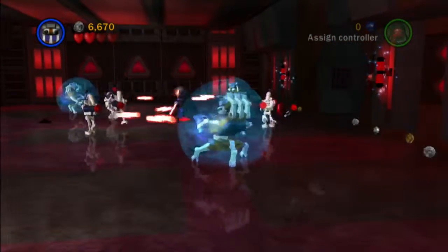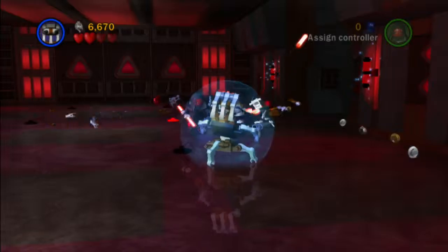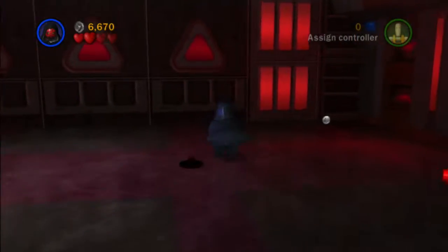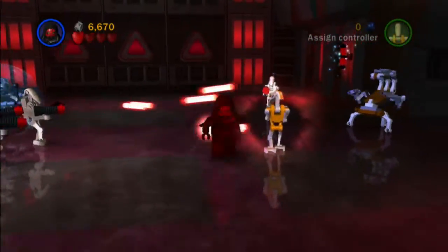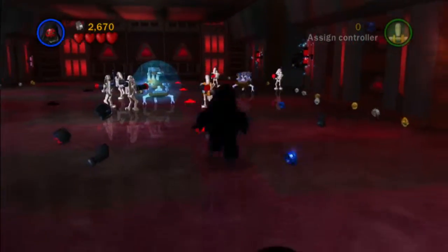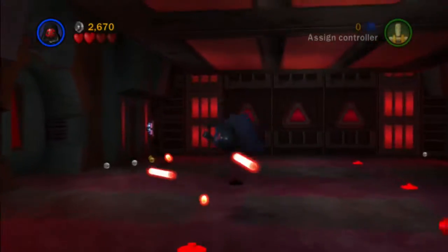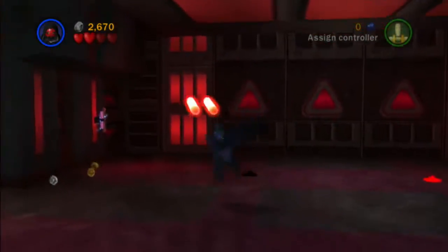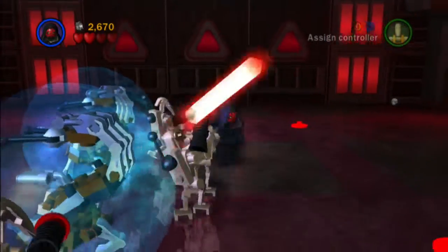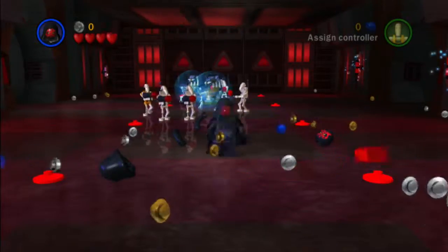What we are here for - and you gotta be kinda quick on this - what we are trying to do is step on all ten of these panels. You gotta be kinda quick about it. It'll take you really no time at all. And there's your power brick for this place. That is very useful.